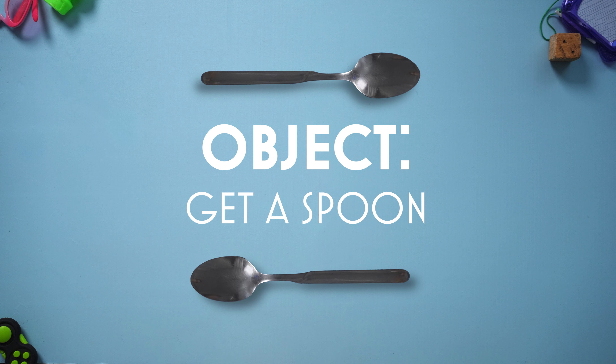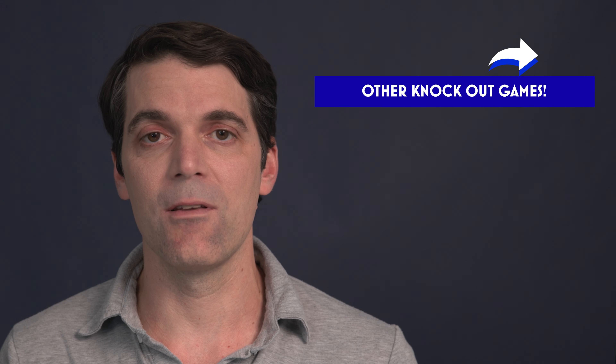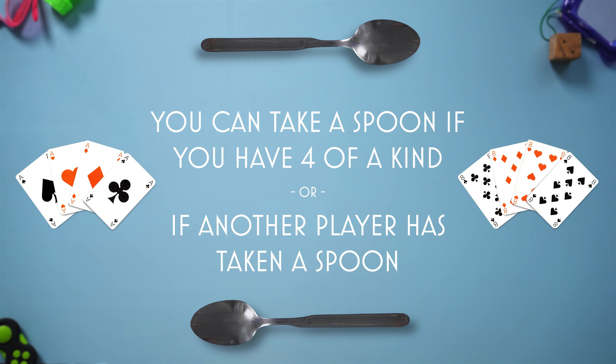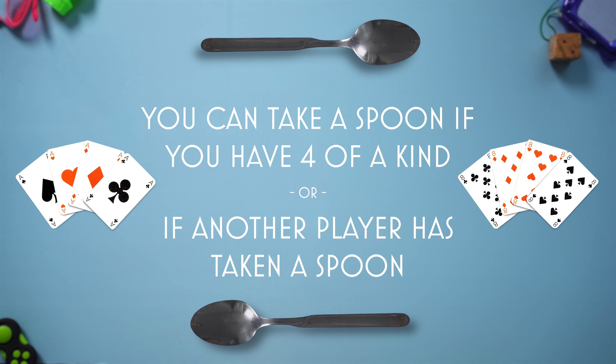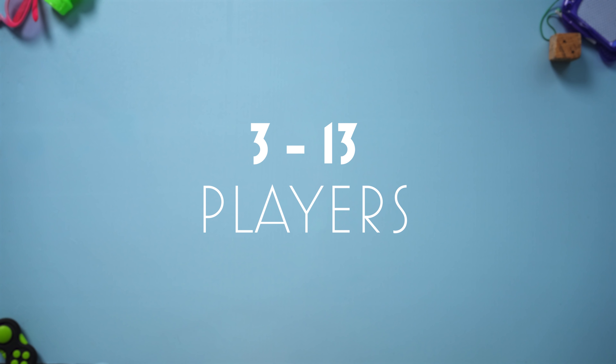The object of Spoons is to get a spoon. It's a knockout card game and any player without a spoon at the end of the round is eliminated. If you're the first person to collect 4 cards of the same rank, you can take a spoon from the middle of the table. Anyone else who notices a missing spoon can take one themselves. The player who doesn't get a spoon is out of the game. Spoons can be played from 3 to 13 players.